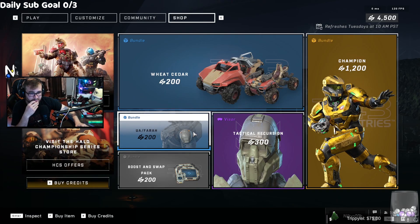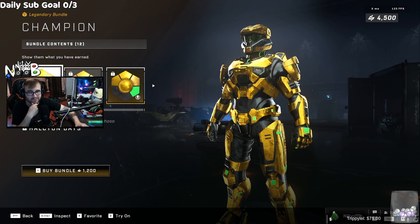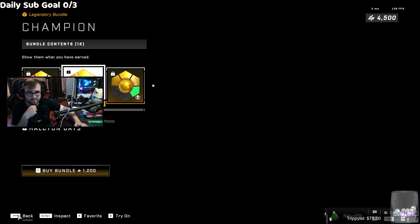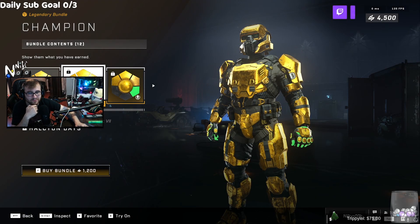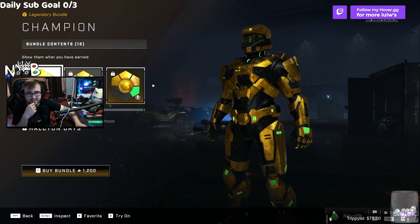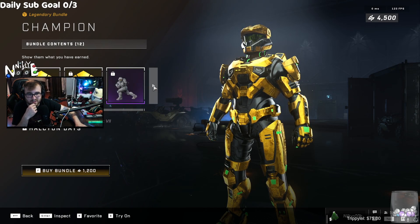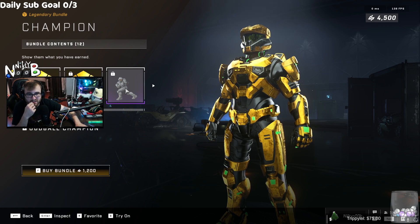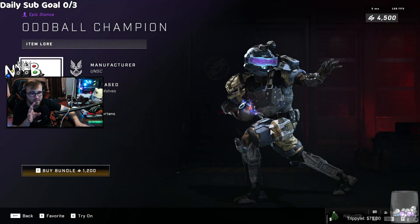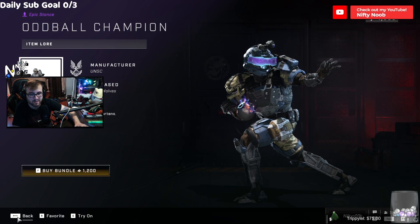They did add a gold coating for everything. Is this worth 12 dollars though — that's my actual question. You get it for the Mark 7, the Rakshasa, the Eagle Strike, the Mark 5, the Yoroi. You also get the Oddball Champion stance, and I will say this is a really cool stance. It actually moves quite a bit too, because they didn't want it looking unnatural I suppose.